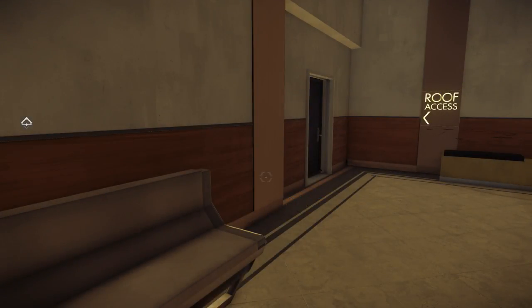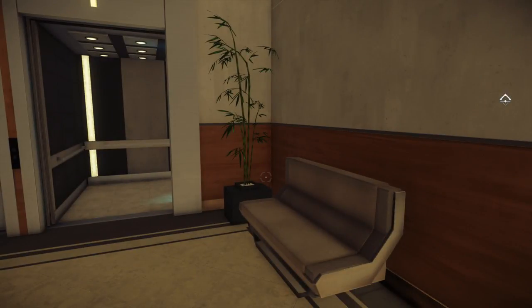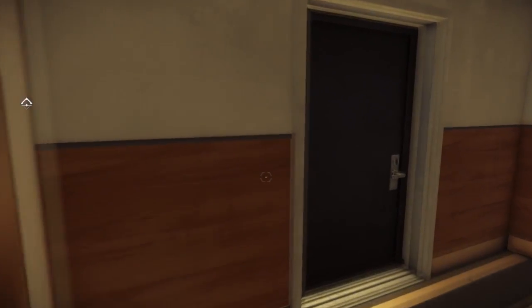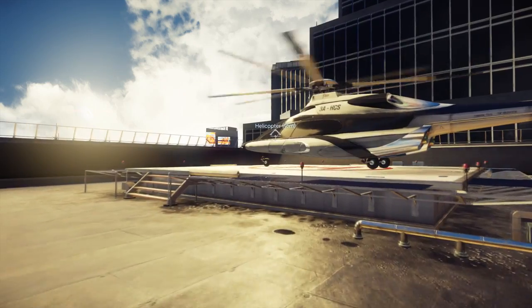Hey guys, I'm Kings, and today we're playing some Prey. I'm going to be showing you guys how to get the No-Show achievement or trophy for PS4 or Xbox, depending on which platform you play. You guys need to come up to the roof, and then you'll get to the helicopter.